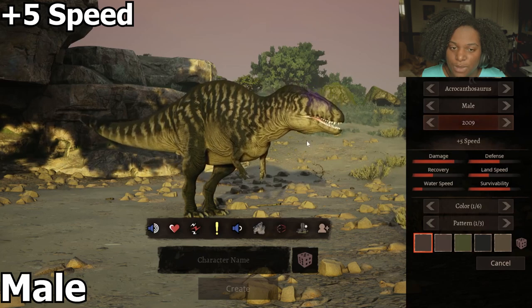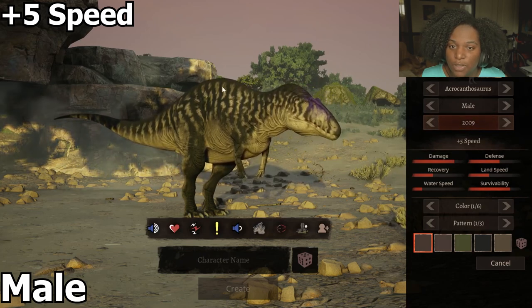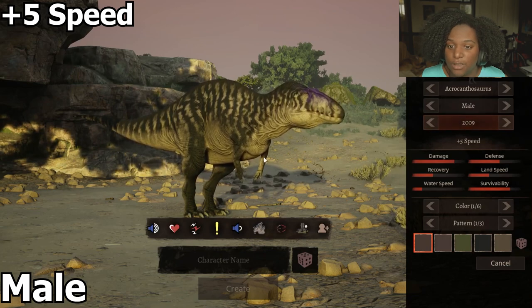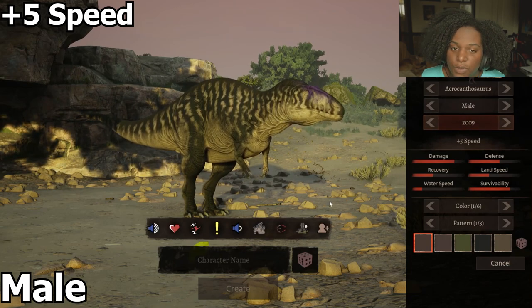Then we have plus 5% speed: much smaller head, still large spine, still a really large base tail. The stomach is a bit extended — still not too different.